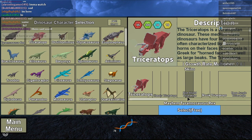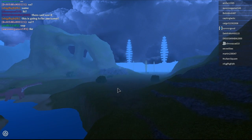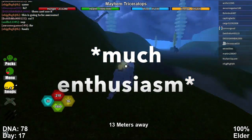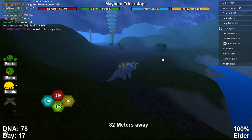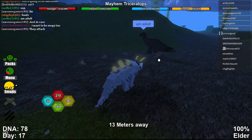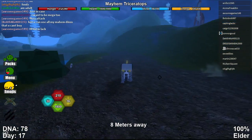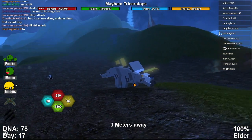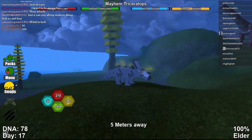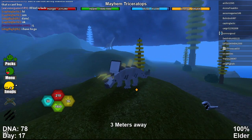The next one I'm going to be showing you is the Mayhem Triceratops. I've never actually played as this before because I recently just got it. Whoa, that looks really cool! This is one of my favorite mayhems — look at this thing, it has glowing spikes. Holy crap, this thing's really cool. I love these mayhems. They only cost 1,500 DNA, so they're pretty easy to get. I really like them. Wow, this is like battalion trike but it glows. It's actually really cool.